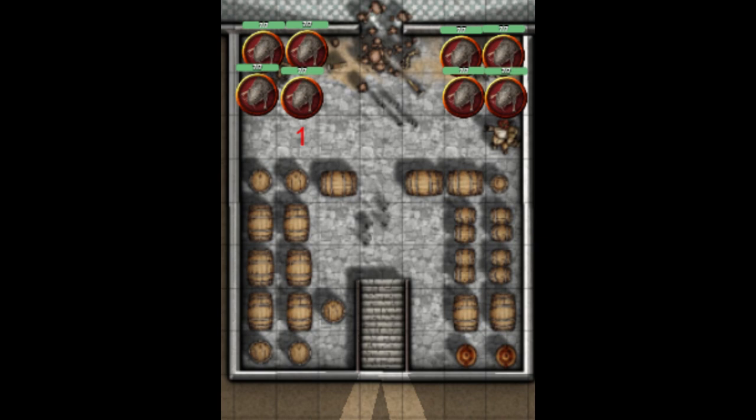Once about half of the rats have been destroyed, have the other four flee. That adds a little bit of liveliness to the game, showing that these are real creatures that will take off if they seem outnumbered or in a dire situation. It also sets up the events in area two.